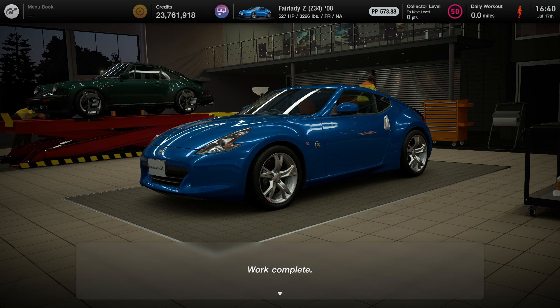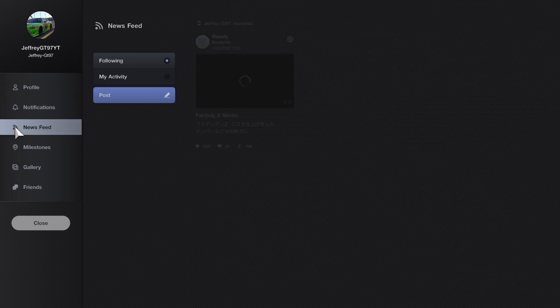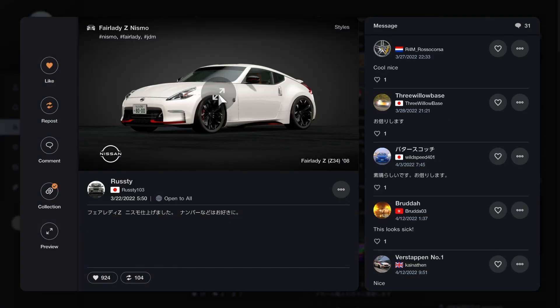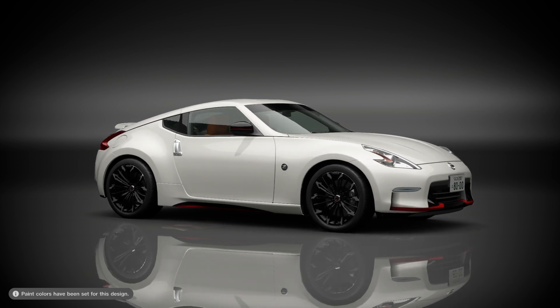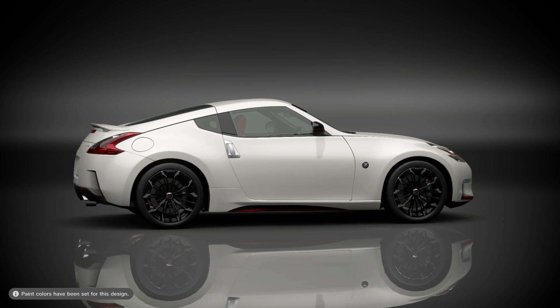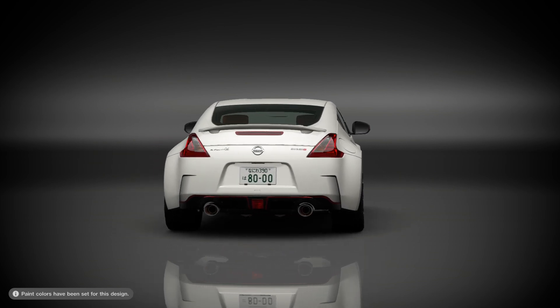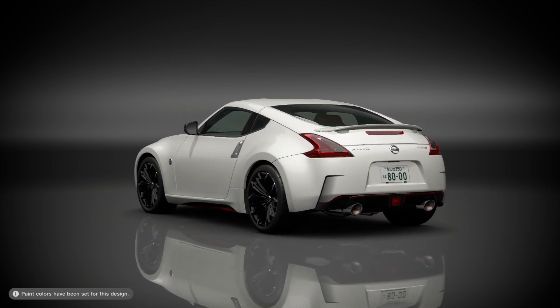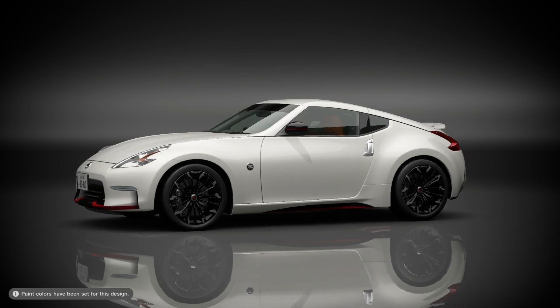This is going to be a stock body car, so it's not going to be wide body — just stock. Now I'll show you the livery I'll be using with this car. You can use any livery you want, but if you want to copy what I'm doing, this is it — very simple. It's like a special Nismo livery. I really like how it looks; it looks like something you'd see at a car meet. That cream white color with a little red trim and some black to it as well, especially the rims.